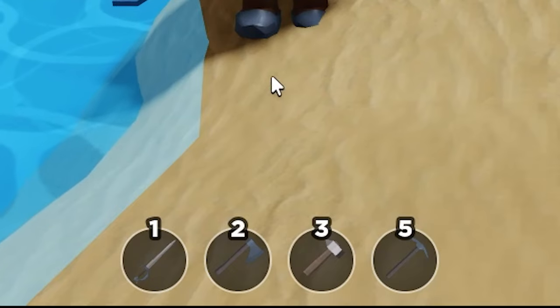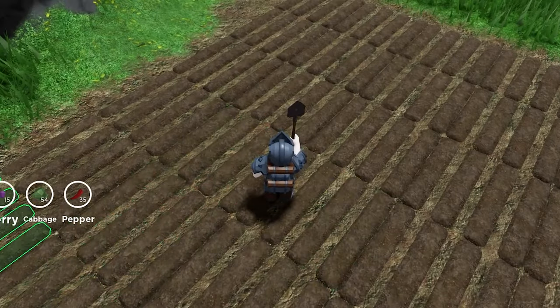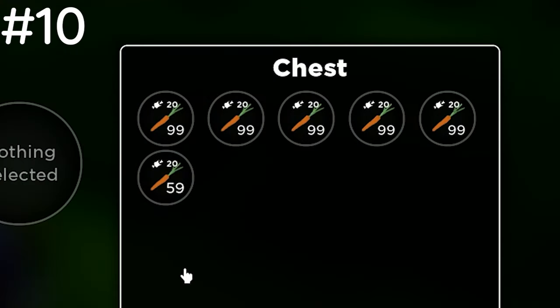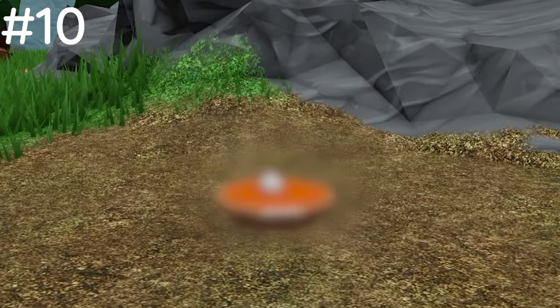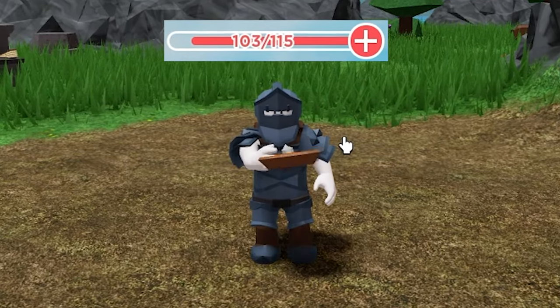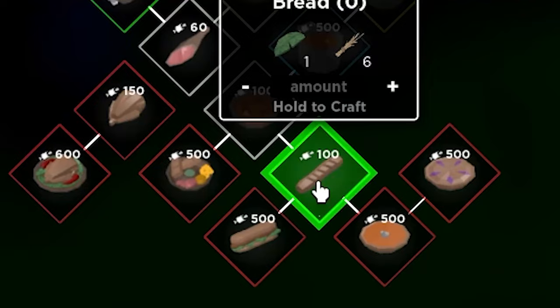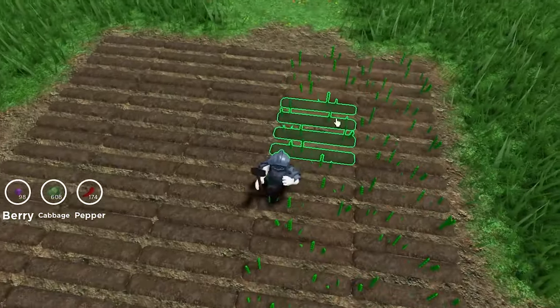If you don't want to use hearty stews for combat since they're pretty hard to grind for — as you can't farm mushrooms — then use the carrots you've farmed to make carrot pies as a great alternative. You miss out on a 5 health boost, but they're much easier to farm since you only need carrots and bread to make.